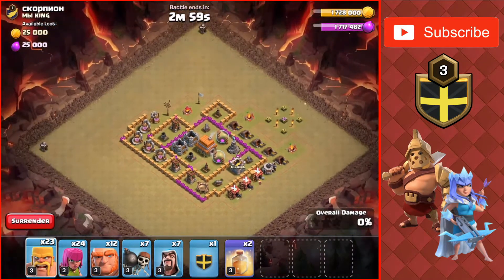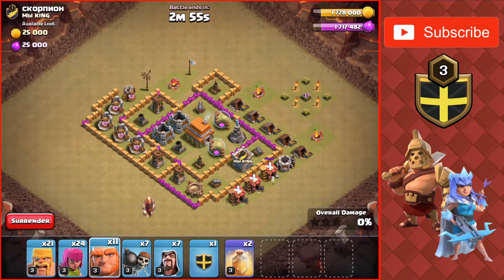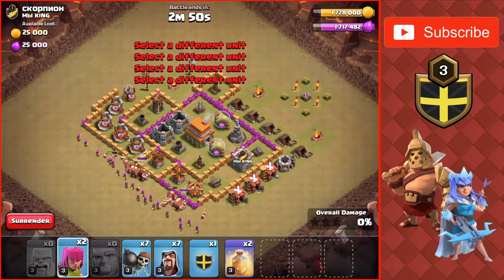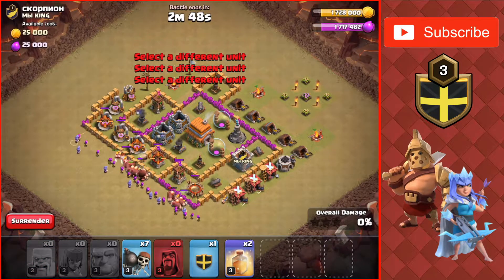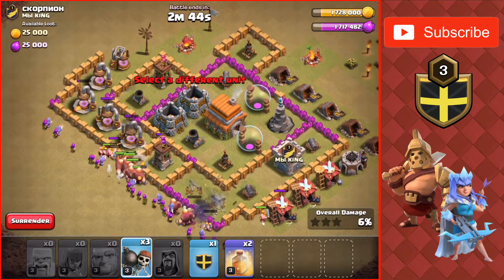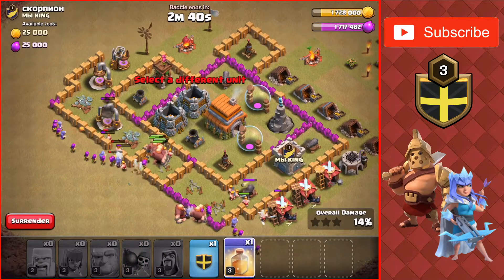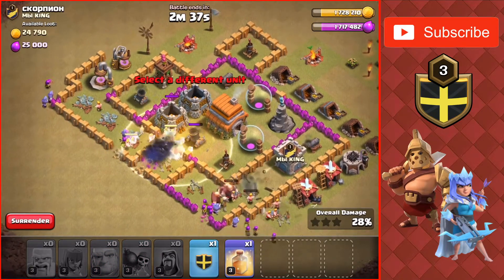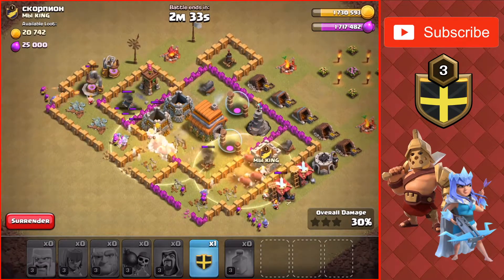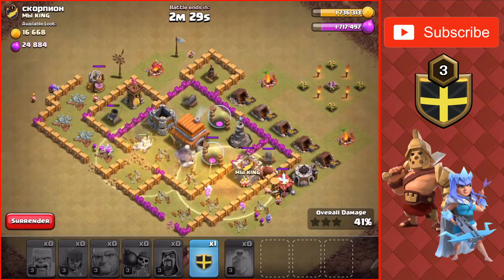Next attack, Town Hall 6, with an actual army with Giants, Wizards, and a Barch as well. Put down those Giants at the start, and then behind those will be Barbarians and Archers, and then behind that will be Wizards. We're going to put down Wallbreakers to get the Giants and all of them into the base. Dropping more to get into the next compartment. We're going to heal the Giants — both clumps of Giants — since the Wizard Tower is attacking them.